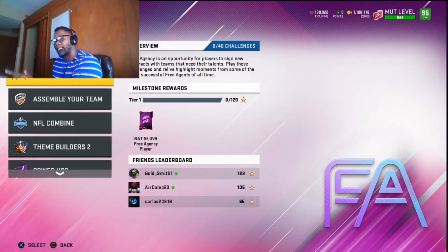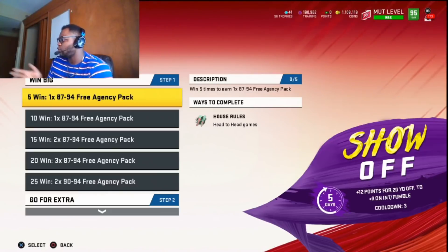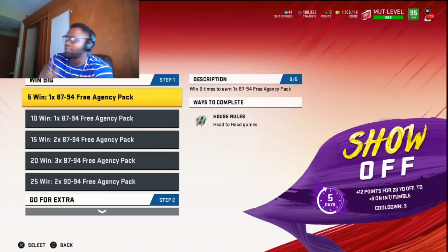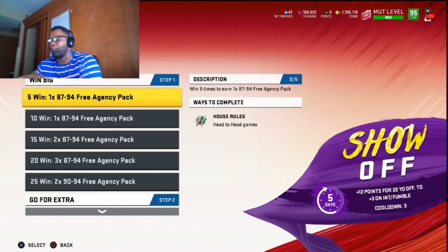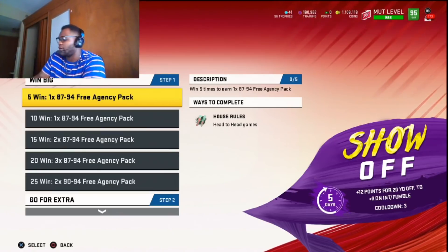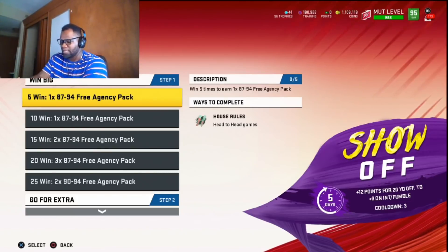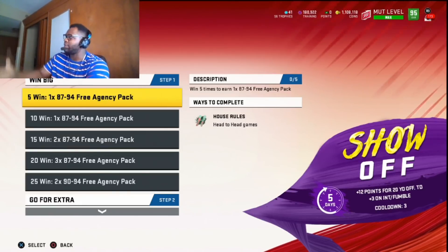You can either add the 96 to your team, or take that 87, do your house rules, and get those free players too. You only have about two to three more days left on house rules, but if you complete them you'll have enough players for another 96. If you complete two 96s for free, you can spend about 160k buying a 96 on the auction block, put it into the set, get Byron Jones, Davion Clowney, Tom Brady, or any of those players, sell them, and you'll be up about 150 to 200k.